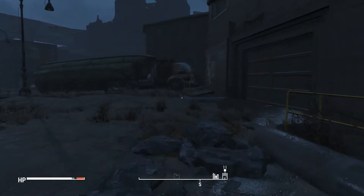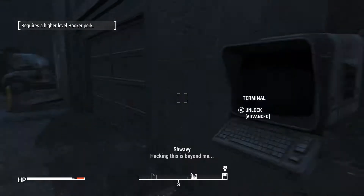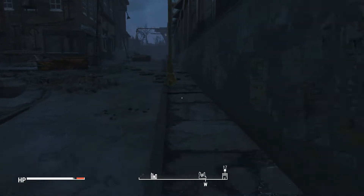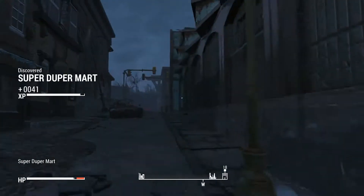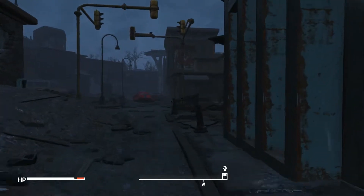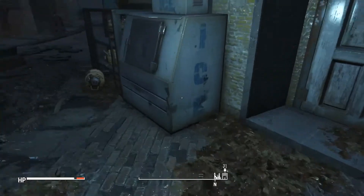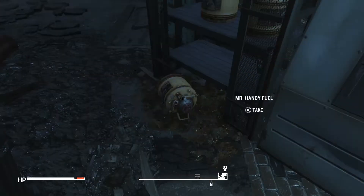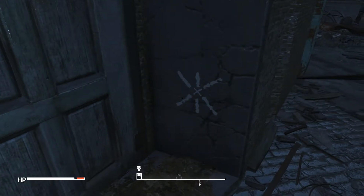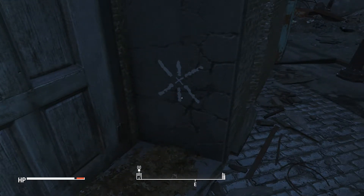Looks like we have to go into this building. We do need to go here — I can't hack this terminal, so we'll need to go around the building until we get to the main entrance of the Super Duper Mart. This is going to be a fun mission — it's going to be full of ghouls. Let's take all this Mr. Handy fuel as well. I'm going to end this video here — thank you guys very much for watching. I will see you guys in the next video. As always, take care.